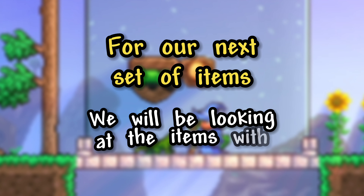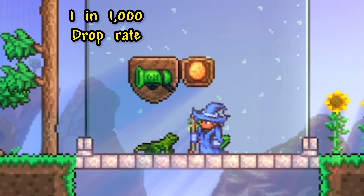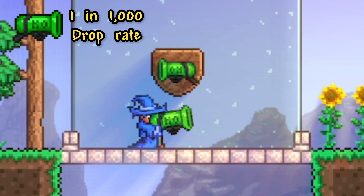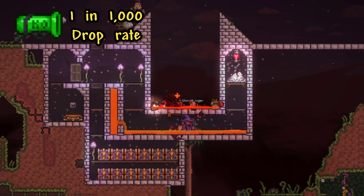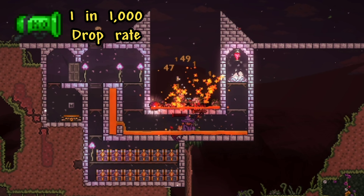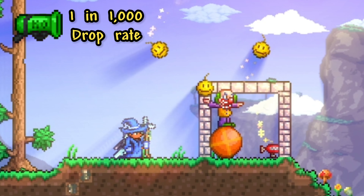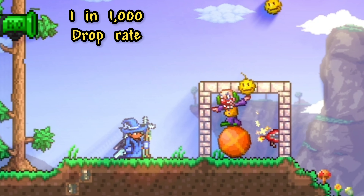For our next set of items, we will be looking at items with a 1 in 1000 chance to drop, which is the KO Cannon and the Pet Lizard. The KO Cannon is an item you will most likely have multiple of, so it may shock you that it has one of the lowest drop rates in the game. The KO Cannon can drop from any enemy or NPC during the Blood Moon, meaning everything you see will have the chance to drop it, and you can get the drop rate up to 1 in 5 if you go after the Clowns.